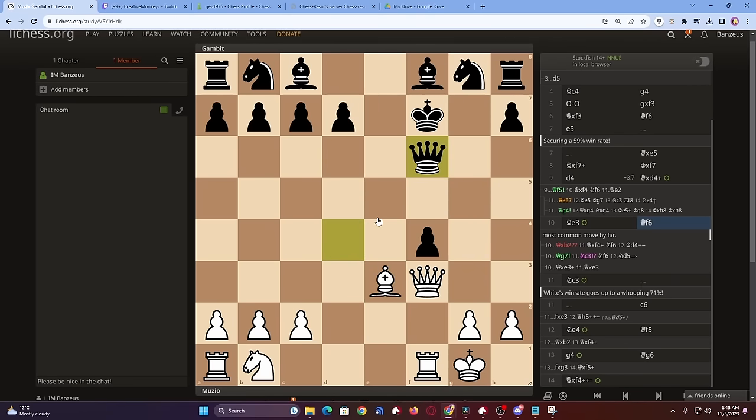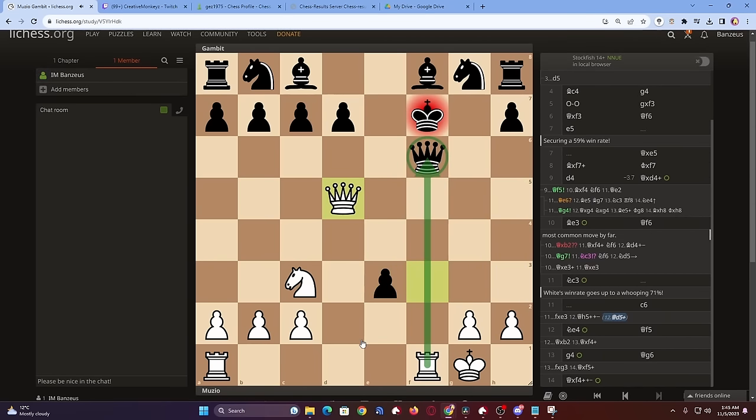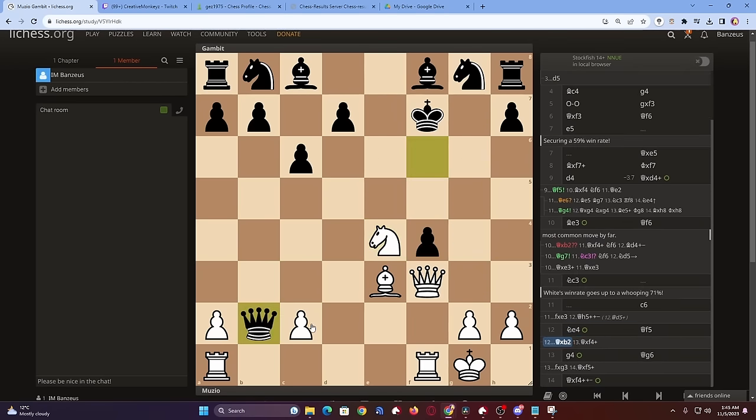After Qf6, white gets an overwhelming initiative starting with Nc3, creating a monster threat of landing the knight in the center. The bishop is still immortal since taking it would allow a check on any square followed by rook capturing the enemy queen. So c6 would be smarter, but after Ne4, the enemy queen is running out of squares and really needs to keep defense over the f4 pawn. A careless move like Qxb2 would be similar to resignation after Qxf4, picking up the f8 bishop next.